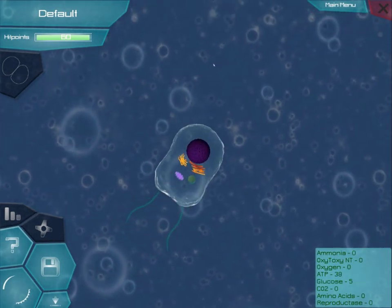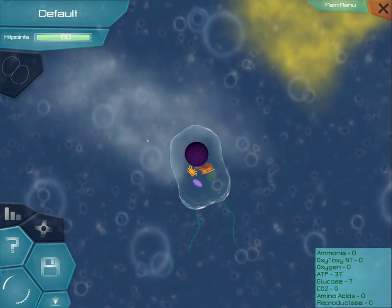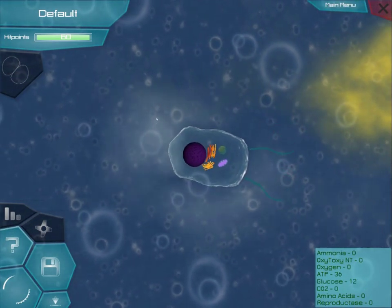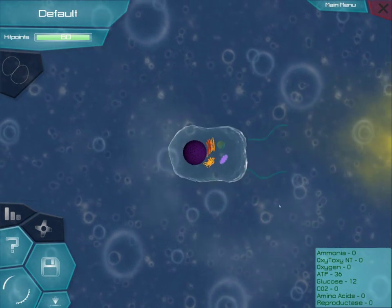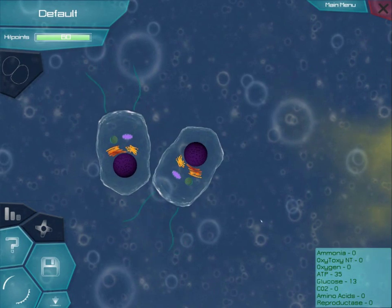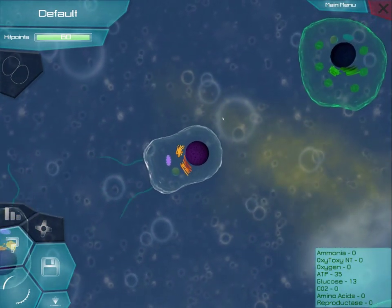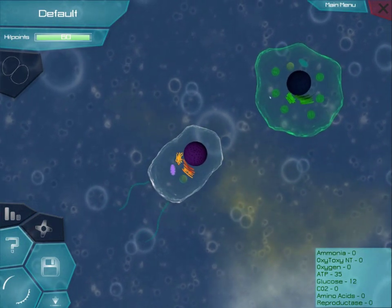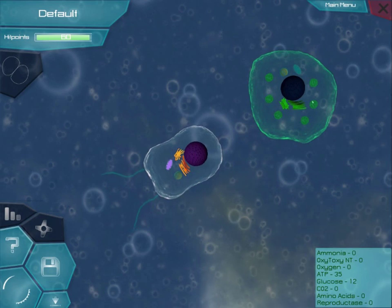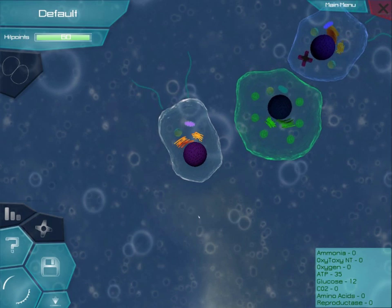Let's swim around and see what we find. This is a cloud of glucose — it is white, so this is basically sugar. You can see my glucose stores increasing as I am absorbing this. This is another member of my species; it doesn't really do anything, just floats around. That is some algae. The green organelles around it are the chloroplasts. You can get those by assimilating some bacteria.